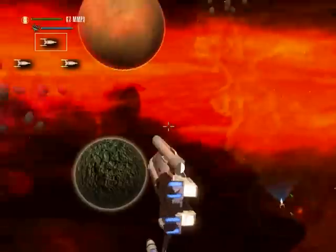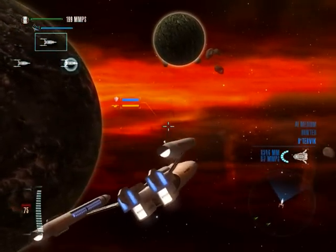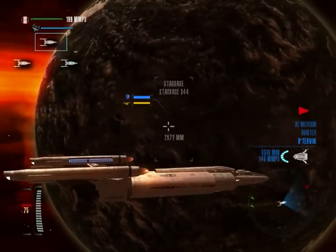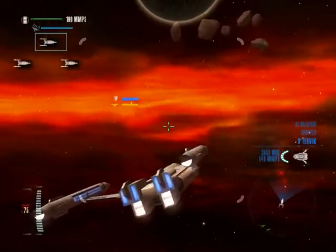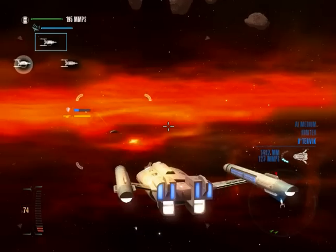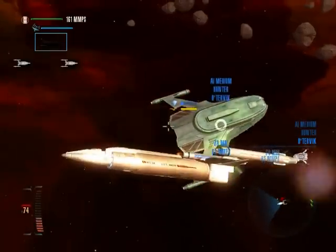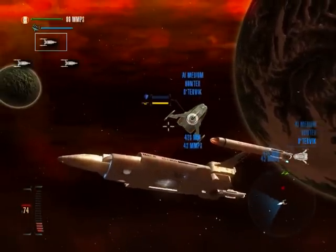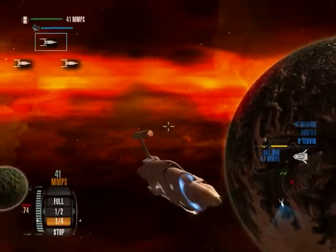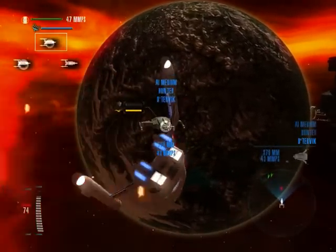This is the Discovery class — for some odd reason it just didn't flip. Moving into attack position. We're up against these Romulan Hunters. They're actually pretty big ships. Phase cannons — there goes my one torpedo. I missed. This ship doesn't have anything on its aft, so that's going to prove to be a significant disadvantage.